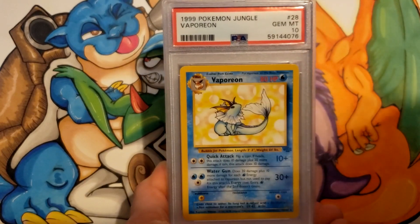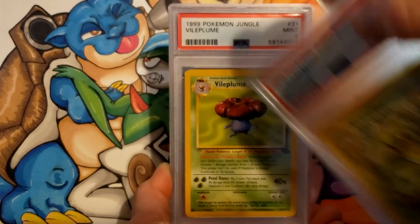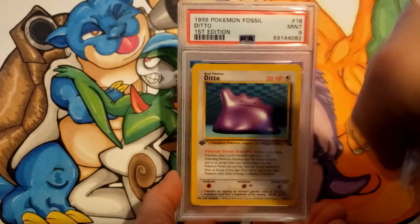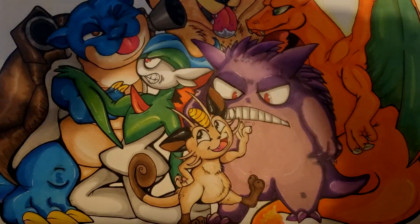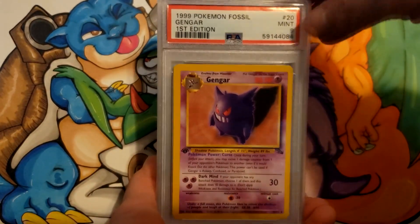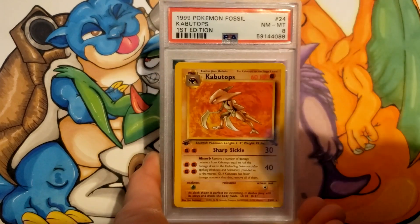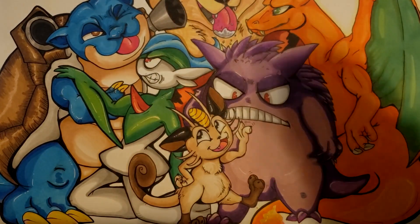Snorlax an 8, Vaporeon a 10, Victorybell a 9, Vileplume 9, Wigglytuff 8. Articuno First Edition got a 9, Ditto got a 9. Dragonite First Edition from Fossil an 8, Gengar a 9, Haunter a 9, Hitmonlee 9, Hypno 9, Kabutops 8, and Lapras got an 8. And we have one more stack in box number 4 — I'm loving all these 9s and 10s.